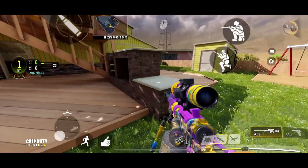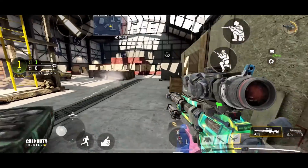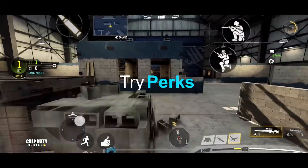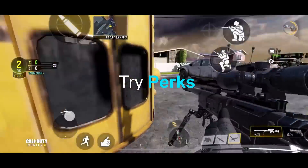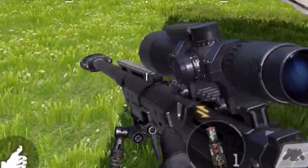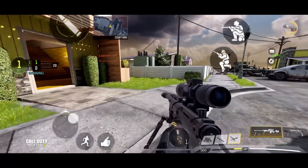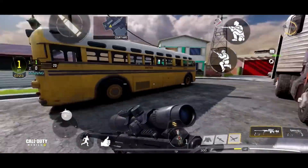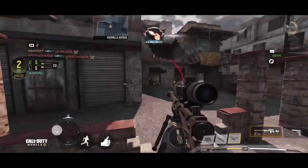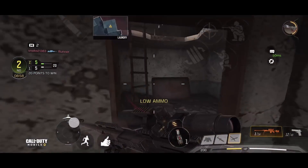Maps like Kill House are a perfect place to practice jumping around — there are a few windows you can practice jumping in and out of. Practice your sliding there as well. Another thing I wanted to mention is a perk you can use to help increase your speed. For example, Lightweight is a perk that helps you with faster movements. You don't really need to use it, but if you want, it does help you move a little bit faster.